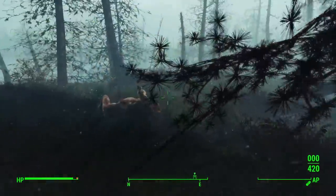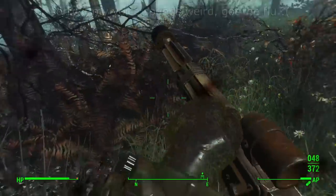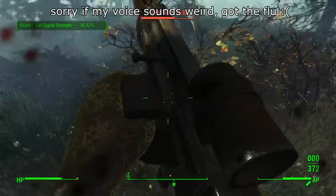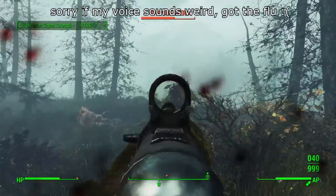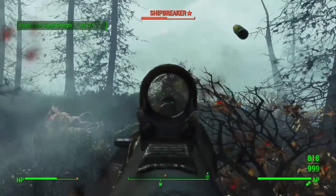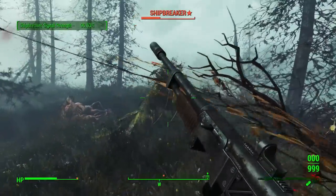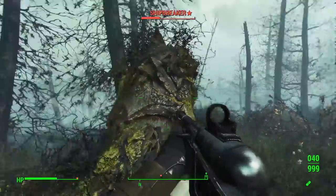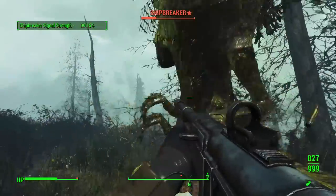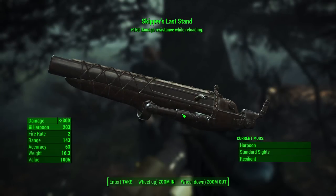Welcome back to another Fallout 4 video. Today we're going to be taking a look at a hidden unmarked quest in Far Harbor known as Shipbreaker. The story behind Shipbreaker is that there's an old powerful fog crawler that terrorizes the island known as Shipbreaker himself. This is a legendary, uniquely named fog crawler. If you manage to track down Shipbreaker, kill him, and report back to Old Longfellow, he'll give you the unique weapon known as Skipper's Last Stand.